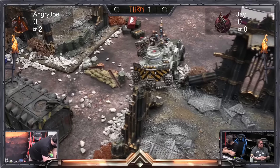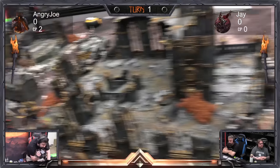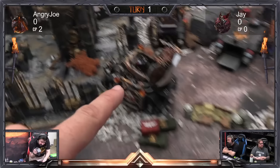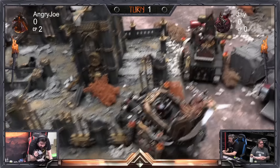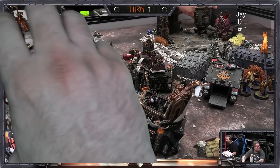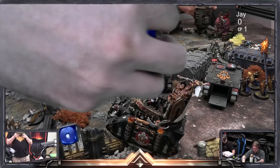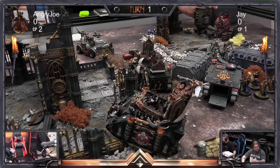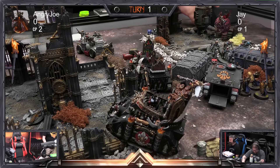My forces moved up the centre field. The Paragon War Suits took a bunch of shots at the two Rock Grinders and only destroyed one. The Exorcist came out from hiding and fired its missiles into the Rock Grinder with the mining laser because I was scared of it. Exorcist missiles hit on fours with armor-piercing negative three — needing sixes for saves. Three wounds, each worth D6 damage — we could blow it up right now!